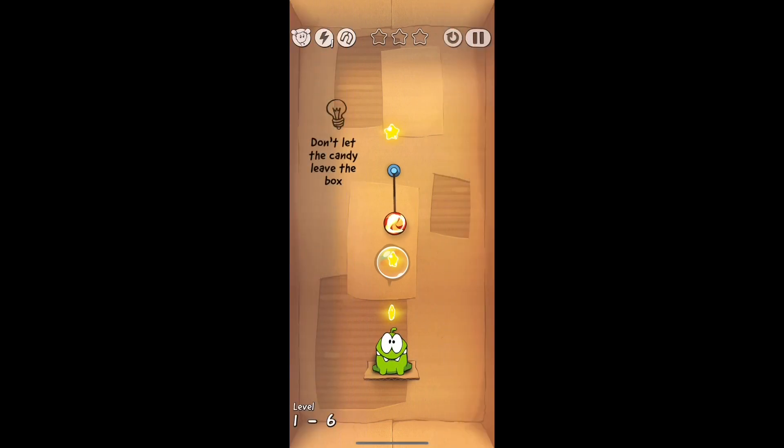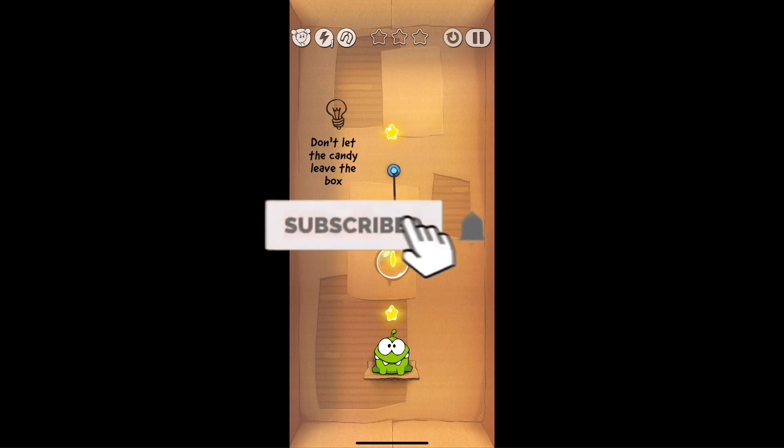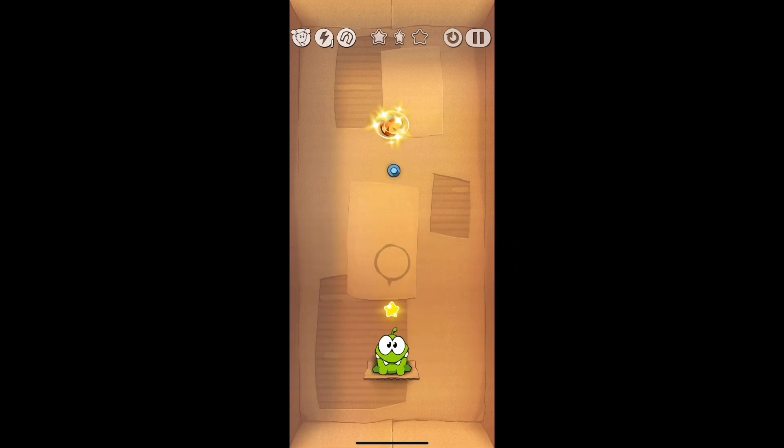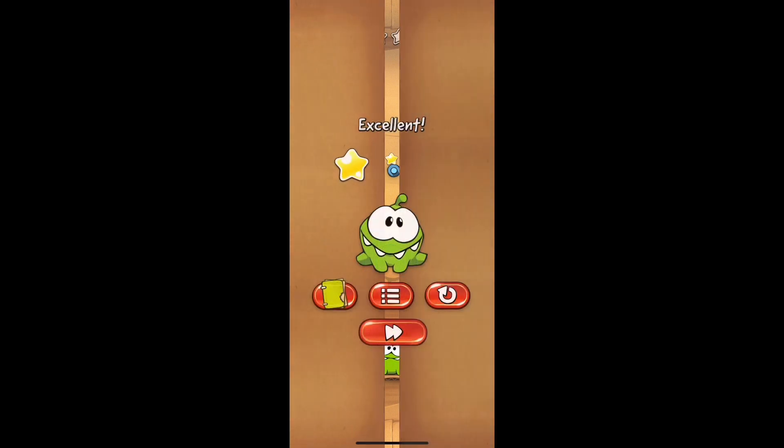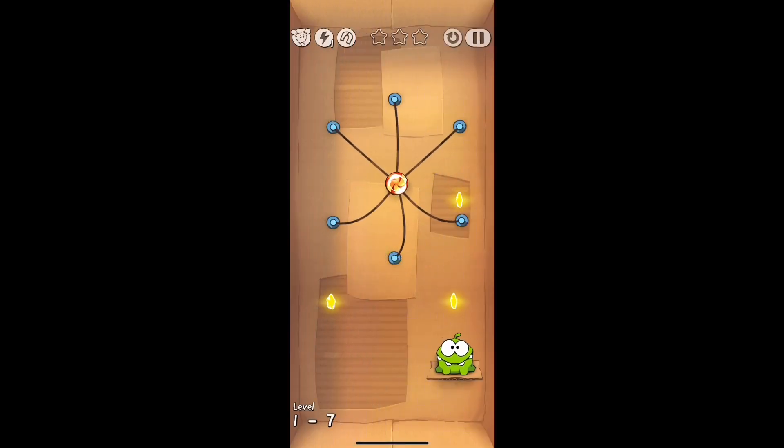This is another level testing the bubble mechanics. Be sure to cut the rope and the candy is going to land in the bubble, get the first star, let it rise to the top to get the second star, and then you could pop the bubble right before it gets to the top and you will get the third star at the bottom before it goes into Omnom's mouth.